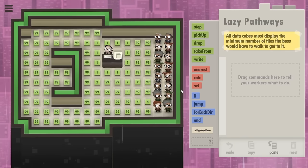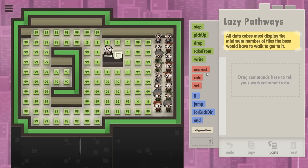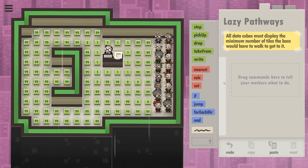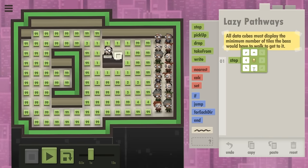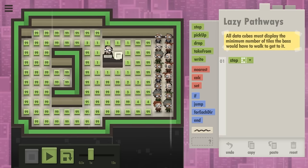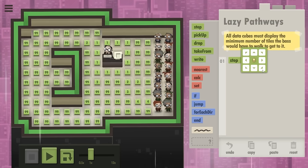My first guess would be we want to get to the nearest data cube which has the number 99 on it. The problem with that is that we can only say 'nearest data cube' — we can't say which value the data cube is supposed to be. So what we can do is just step in random directions. Ideally we want them to go towards the left, but here will be the main issue of this level. They would go around but then they need to go back as well.